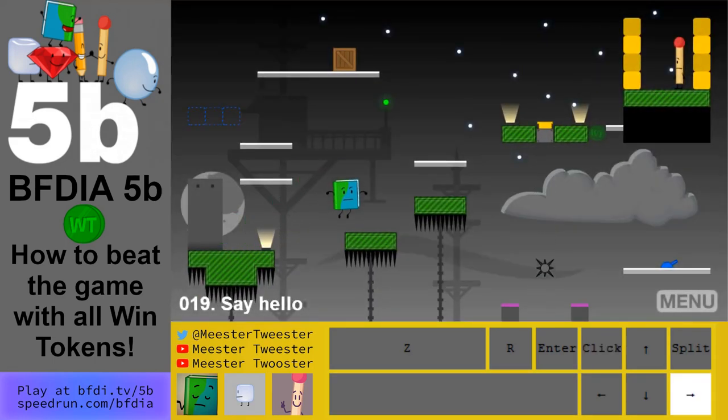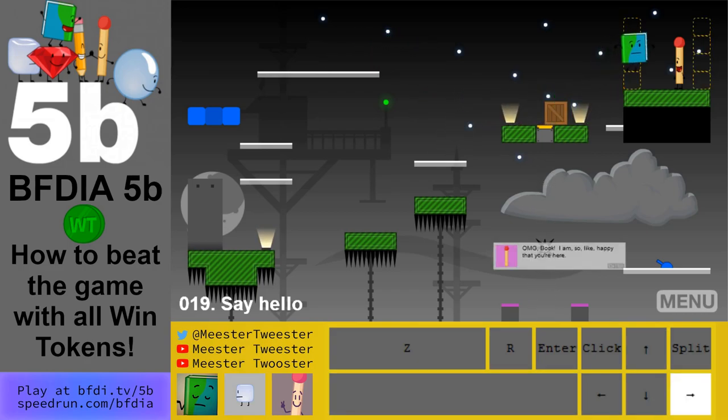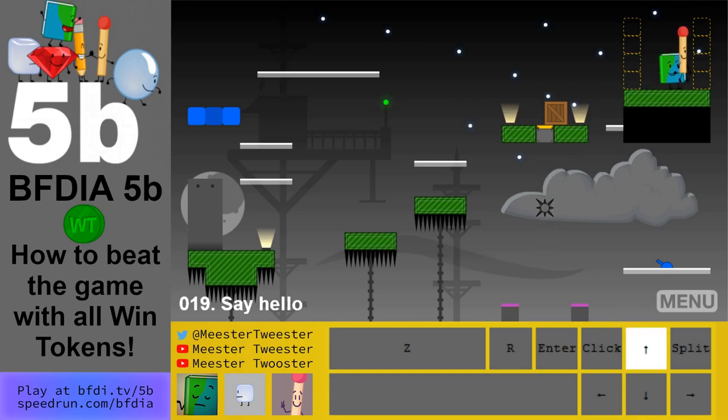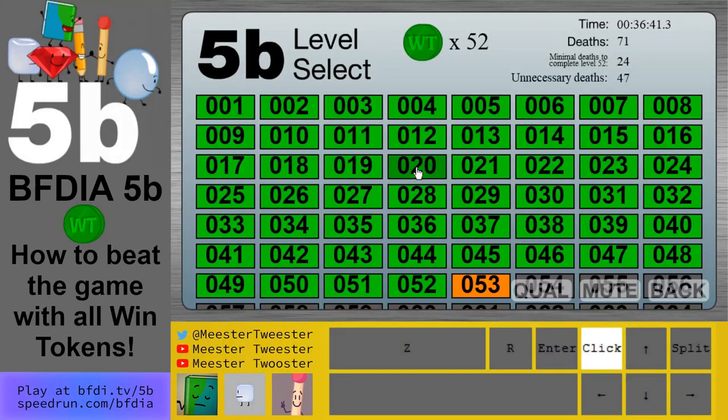Level 19: don't go there yet — that's the speedrun route. You can drift to the right and fit in between these to get the win token. Flip the blue switch, pick up the box, put it down on the yellow button. Now you can get Match — another way is to drop Match and then quickly pick her back up.